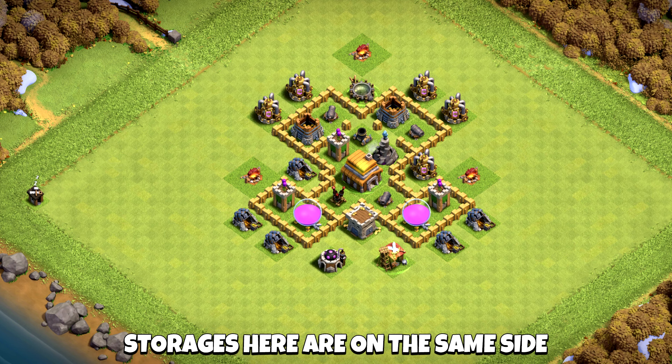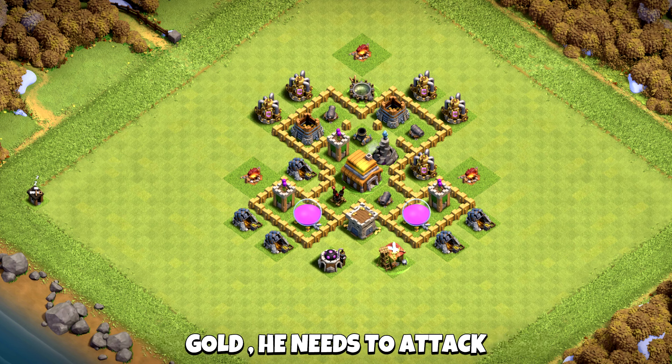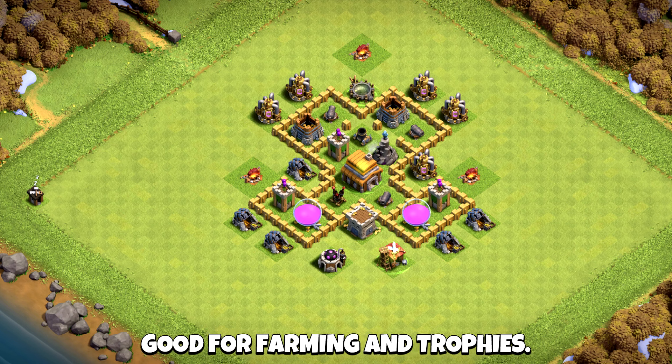The storages here are on the same side, which means that if the opponent wants to take the gold, they need to attack from the top side — good for farming and trophies.